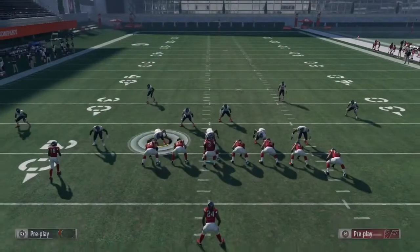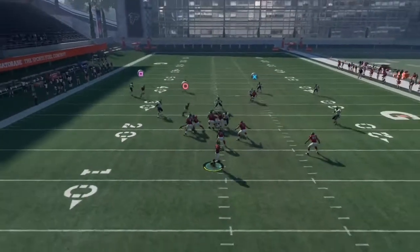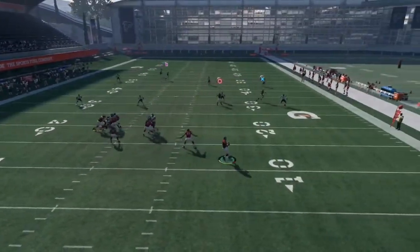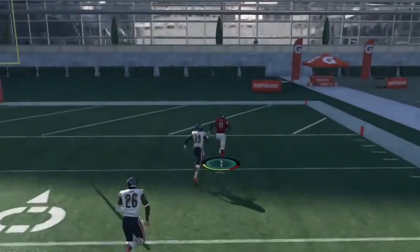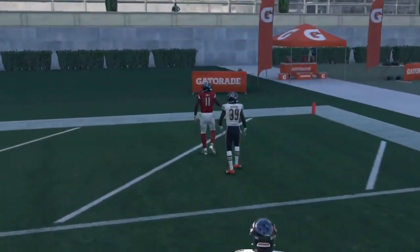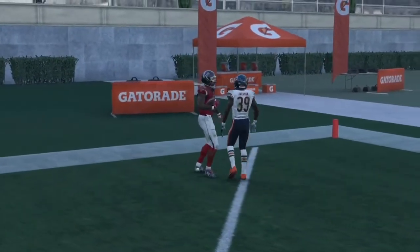After that, snap the ball and bomb it deep against Cover 4. Roll out of the pocket a little bit if you want, then bomb it. As you can see, the receiver is getting wide open — one play touchdown. This play is very easy and deadly. That's all people are running in this game.